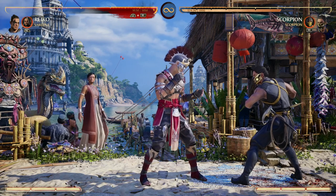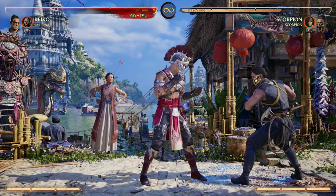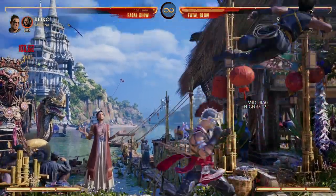Being able to use Serena with your opponent in the corner and completely drain their meter while you do your thing is just crazy when it comes to Reiko. That's going to make your opponent hesitate — they're probably going to mess up because they're so pressured, allowing you to get your command grabs in there.